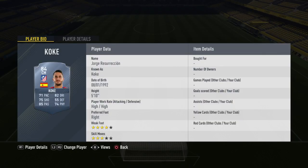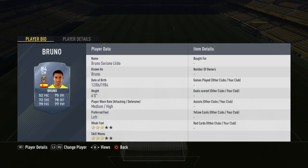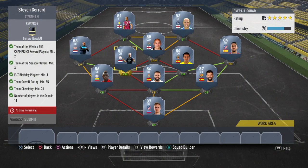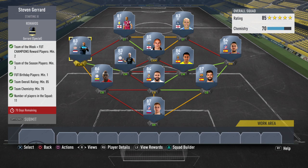Right mid, we go with Koke 84 — we needed a center mid there to get decent Chemistry on right mid. Center mid, we go with Bruno, one of the cheapest 84s, to keep the Chemistry going. Left center mid, we go with 83 Inform Klaassen, one of the cheapest 83 Informs in the game. I also went with his partner, Jetro Willems — these guys get a green link together, so I went with these two as my two Informs. They link with Sanchez's Team of the Season, so it helped out a lot.